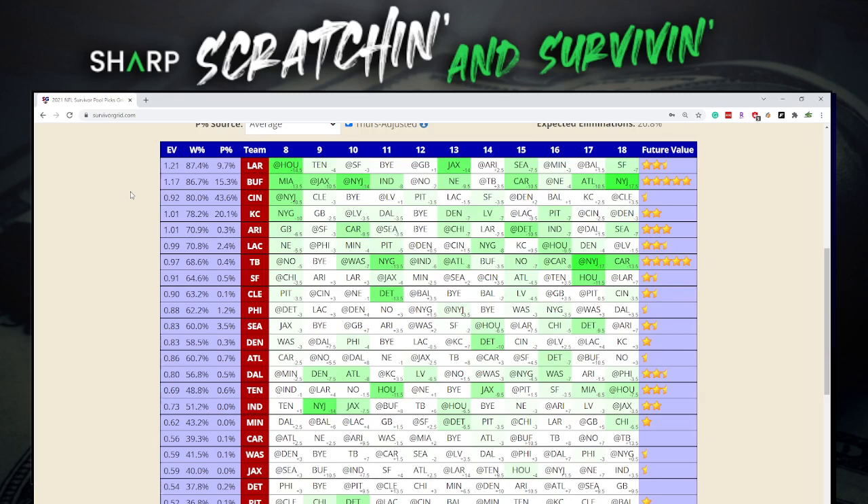The pools that give them access provide that information, so it is helpful for us. Not every pool is created equal — the rules are different, and you may have double picks. But it does give you an idea of where the ownership is going to be, which can be extremely helpful. So let's dive into week eight.